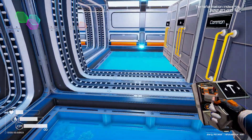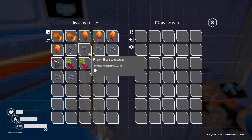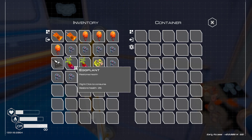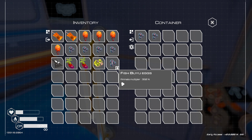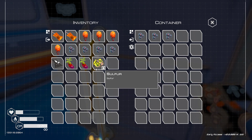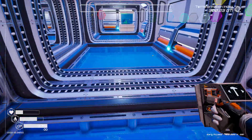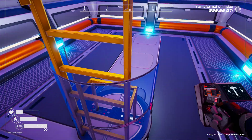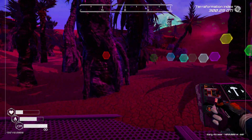I've got fish eggs over here. I've got them all in here now - I've got two aquariums set up. I need four eggs so I'll put three in there. I'm wondering what else to craft - maybe another aquarium.